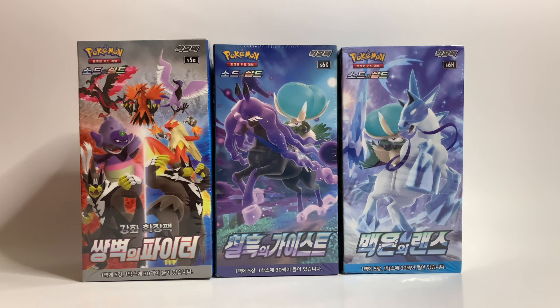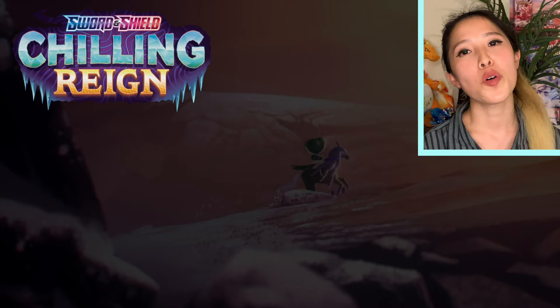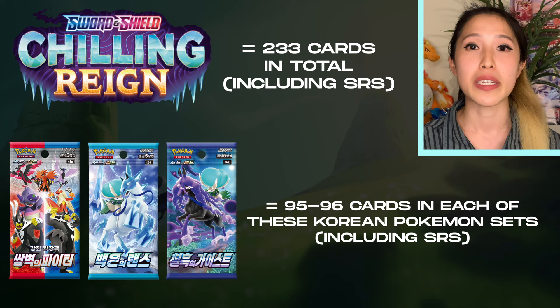Hey guys, what's going on? It's Crystal Collects, and in this video I'll be opening up the three Korean Pokémon sets that make up the English release Chilling Reign. This means I'll be opening up one booster box each of Matchless Fighters, Silver Lance, and Jet Black Poltergeist — so that means I'll be opening up 90 booster packs in this video.